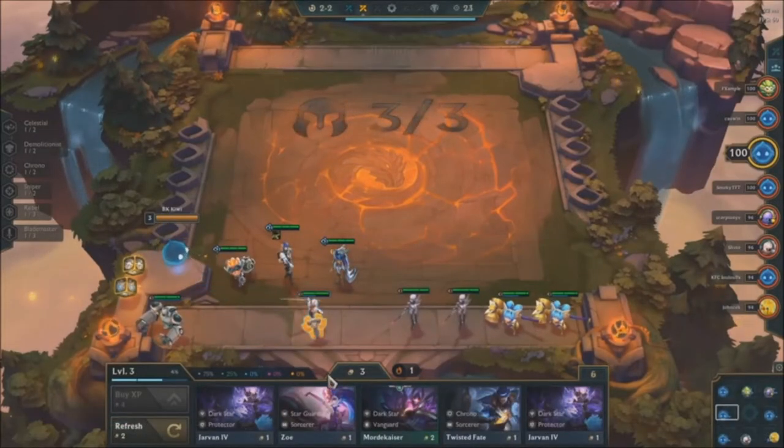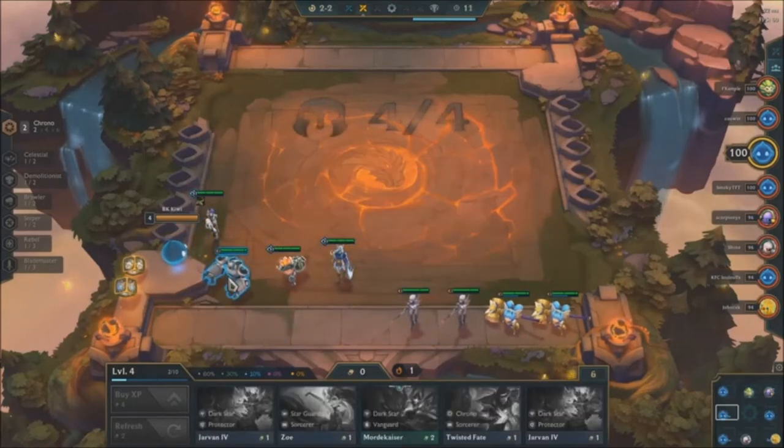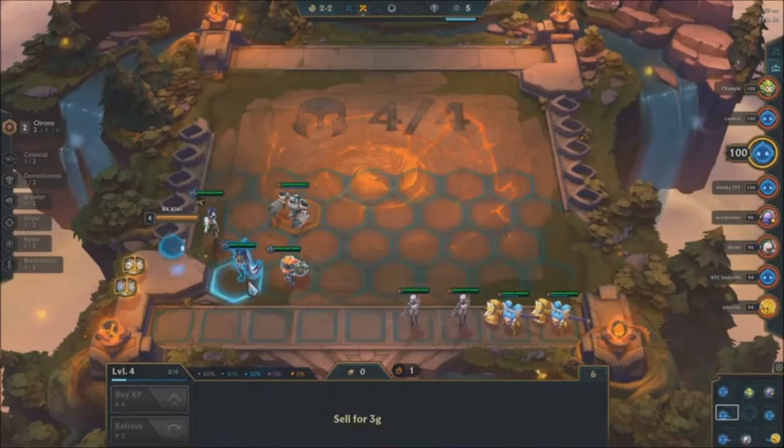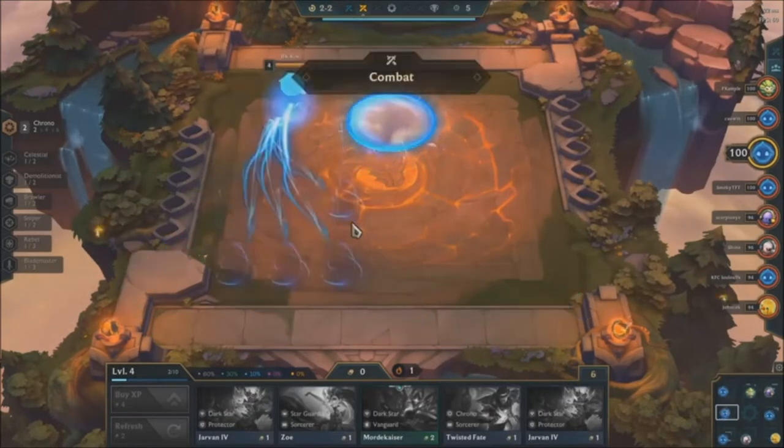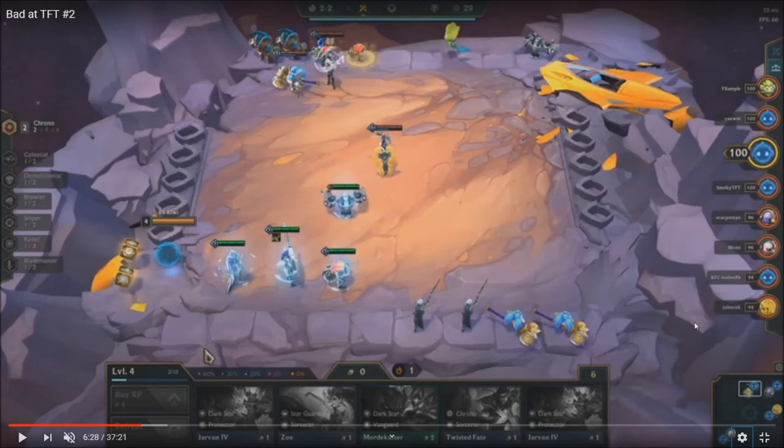So I don't understand why you didn't get either one of them. You get Leona — you should have gotten her in most fights. You get the Chrono buff. The units are two-star so I understand why. Do you have any composition in mind? I'm always thinking about Cybers in the early game especially. Okay — but you just sold the Leona.